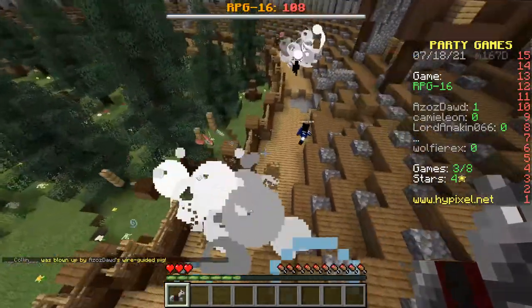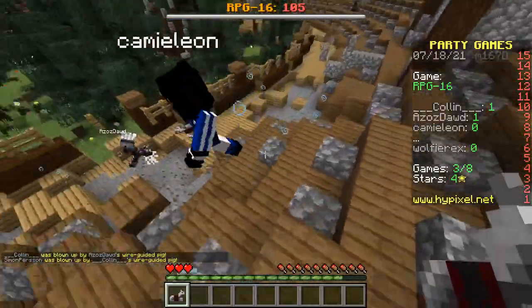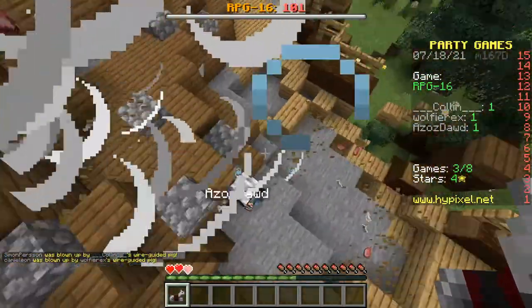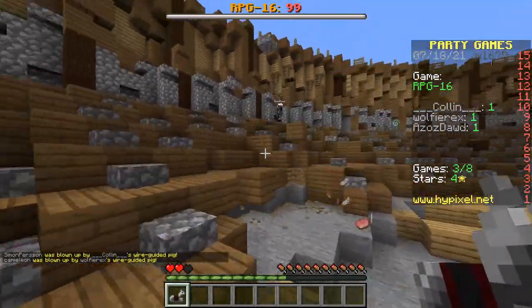That guy over there is a one-shot but he's running away from me. We already got one there. Again, shoot the ground where they're going to end up — don't shoot at where they're flying.